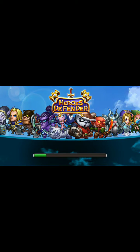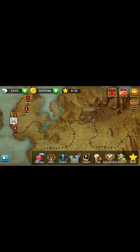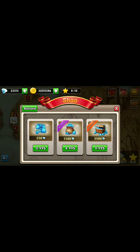Tap to start. I'm going to go right up here to the top, to the diamonds. Right now I have 23,313. Let's tap. I'm going to go to the 3,500 diamonds, tap. You'll notice my diamonds are going up. So you can get infinite diamonds this way. It's free to purchase.